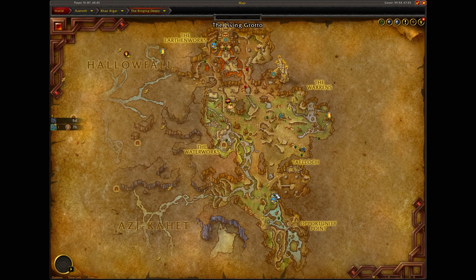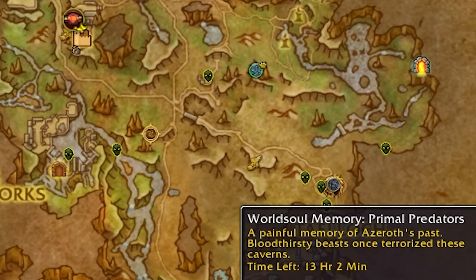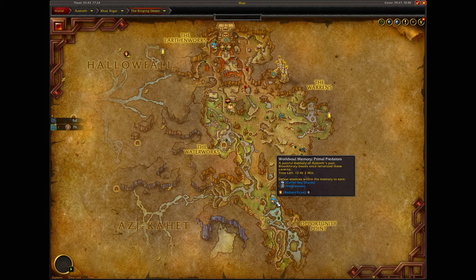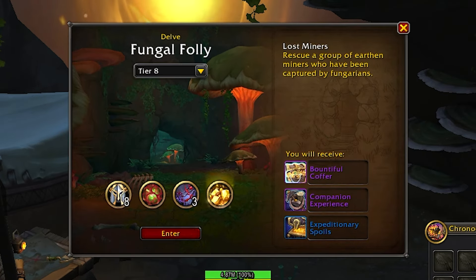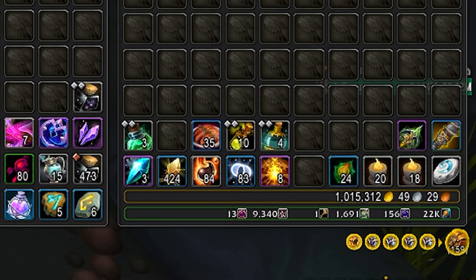If I go to the Ringing Deeps, you'll see we have the world soul memory up here and also another one down here. These can only be activated with radiant echoes, which is the reward from opening up that purple chest inside of Bountiful Delves. Ideally you're going to want to have at least five radiant echoes, and it's an item you'll need to keep in your inventory so don't delete it.